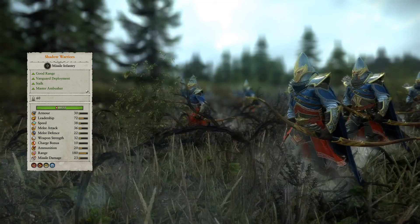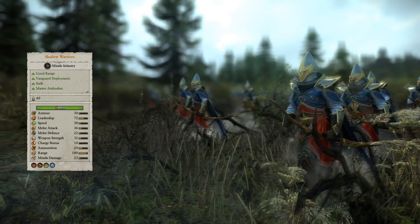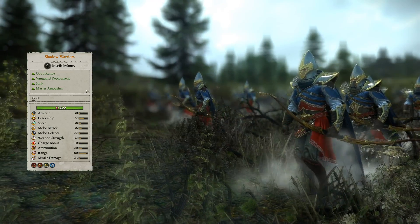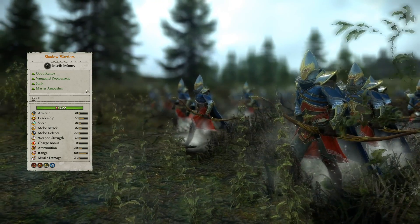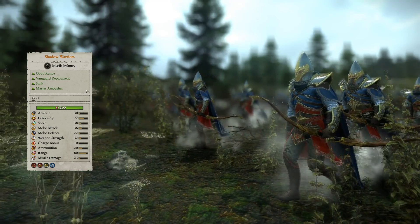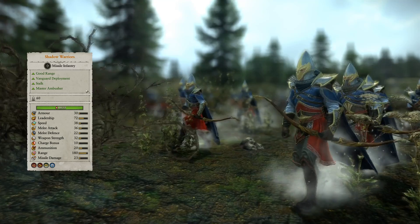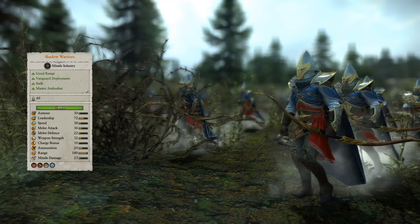The first entirely new unit is the Shadow Warriors. With great range and only middling melee stats, these guys are clearly built to fight from range. The ability to vanguard deploy, fire in any direction while moving, and stalk all help create some opportunities to shoot and scoot, and the assistance of martial prowess brings melee defense and attack up slightly, allowing for some longevity in melee, maybe with some magical assistance perhaps.